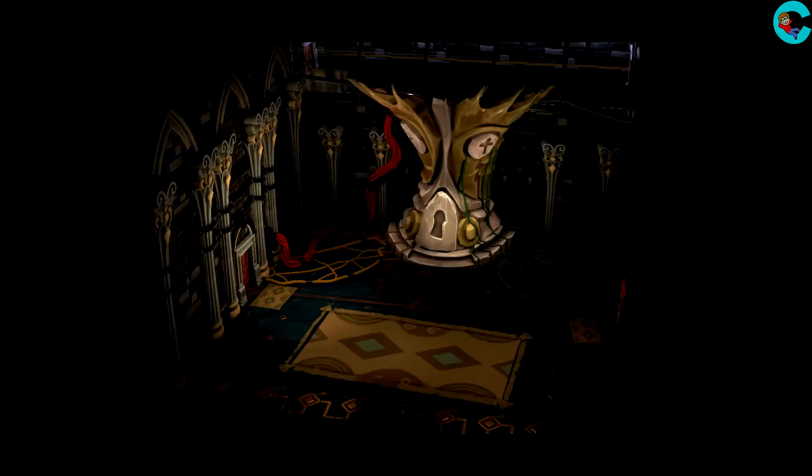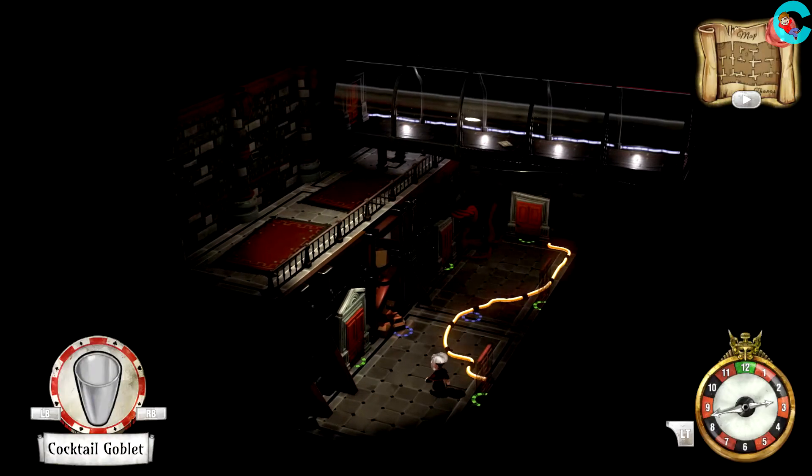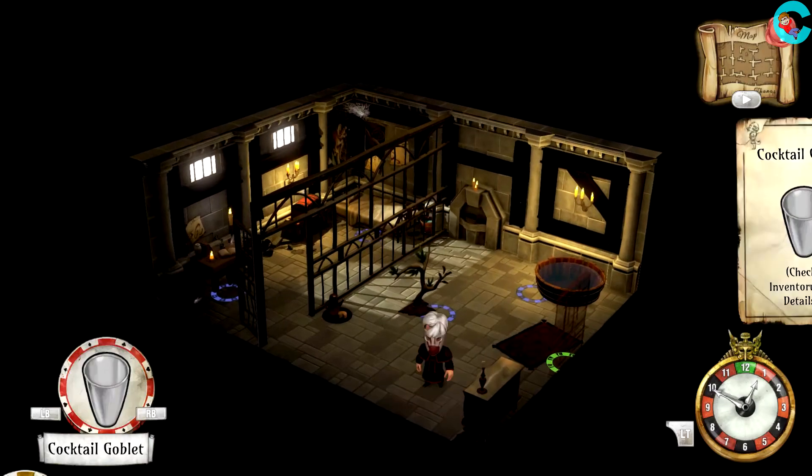It's the one on the top left, right next to it, bottom right, bottom left, then finally the one next to the patient's bed. Doing so will light up the first connection to the tree.